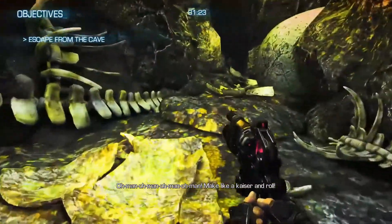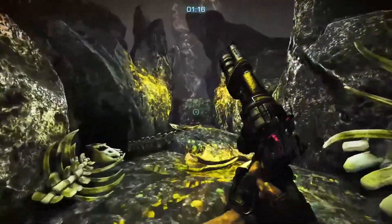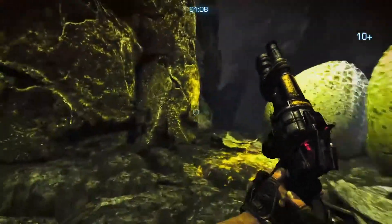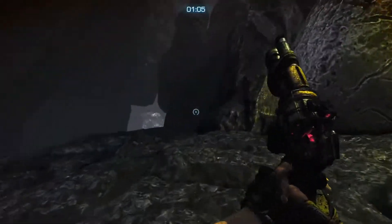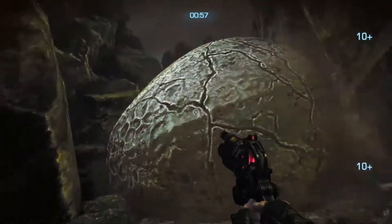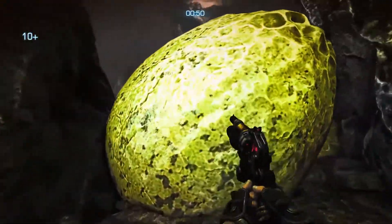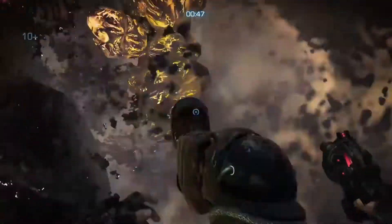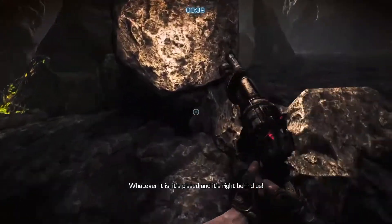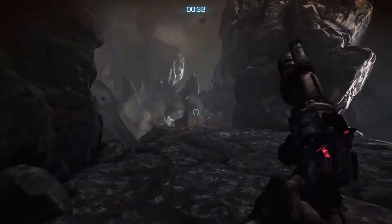Where are we going? Not that way - I'm guessing we're supposed to go up here. I guess there is another way through. Nope, not that way. I hope whatever made that sound isn't feeling touchy about these rotten eggs. Whatever it is, it's pissed and it's right behind us. One jump - there we go. Run, little man.